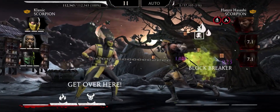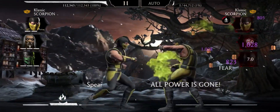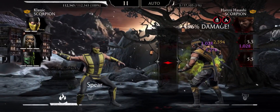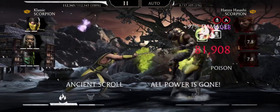I have tried many different variations of this setup. I have used debuffs on Shang, I have used better power generation on Scorpion, and I even tried Shang doing this with fear on his special 2, which works. But I think this version is the best one — and the most easy.